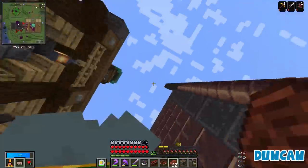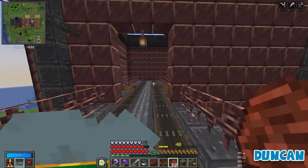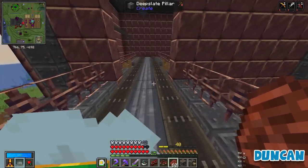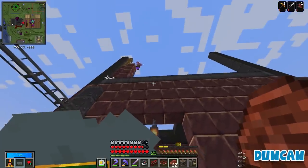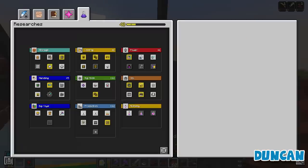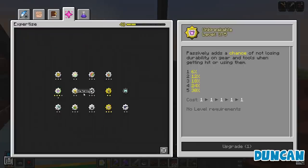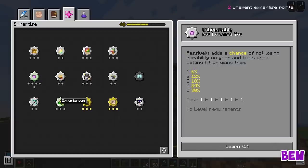This is sounding like Ben and Duncan problems and not Carrie problems. You should have invested correctly in your vault leveling. I've actually got two expertise points to spend. You've got two expertise points and haven't used them? So I've maxed out bounty and lucky altar and haven't spent any others. I've dumped three into unbreakable.